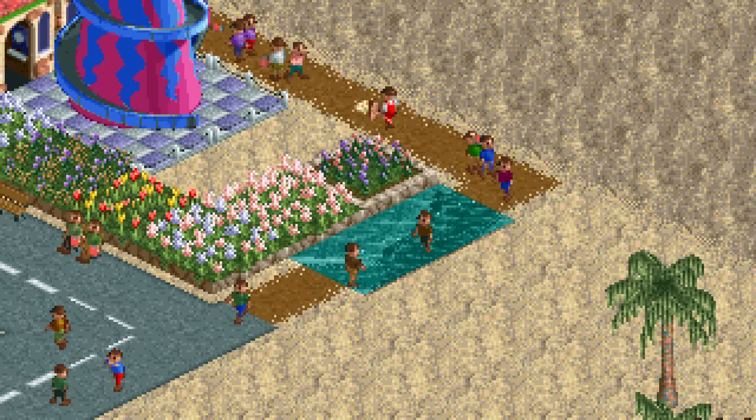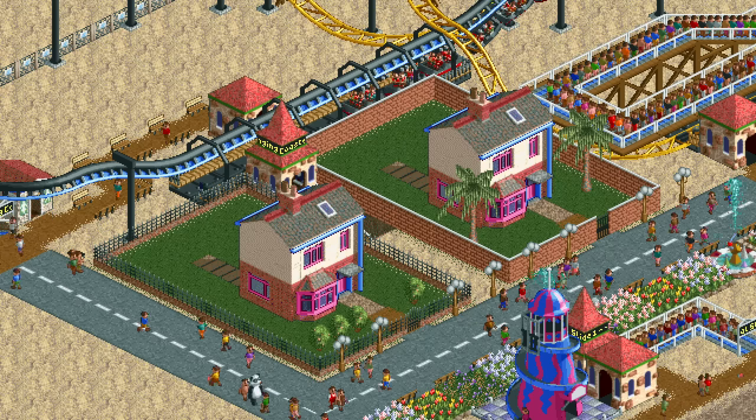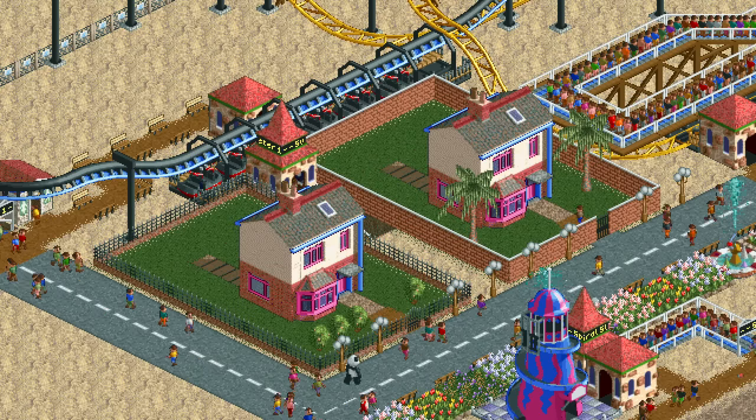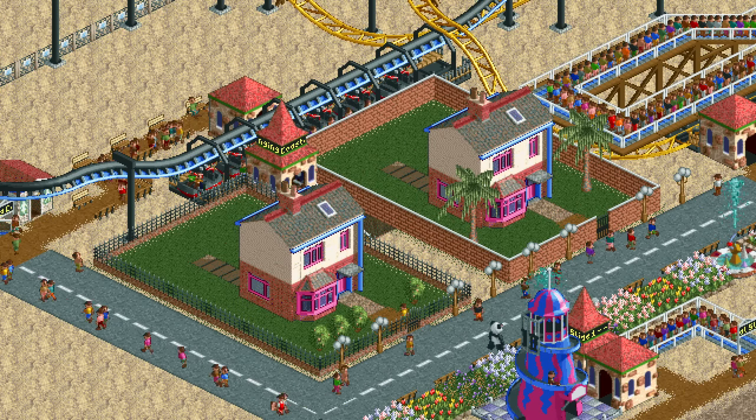There are a few other tricks in this save file as well. Here the path is going through the water and the swinging suspended coaster does the same. Lastly there are these houses — they normally aren't available in this scenario so they were manually added in. You can also see the guests walking through the fences that were placed directly on the path.